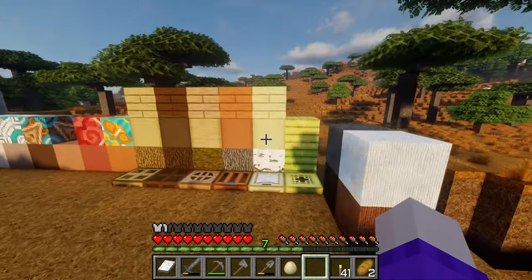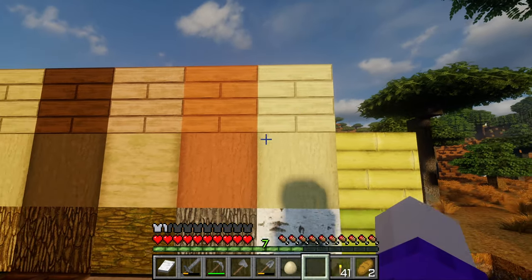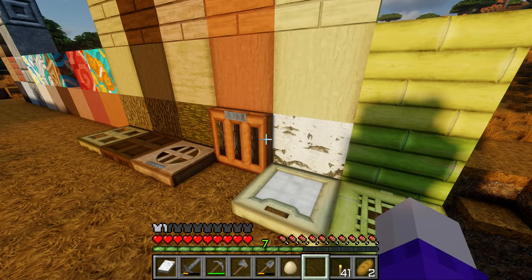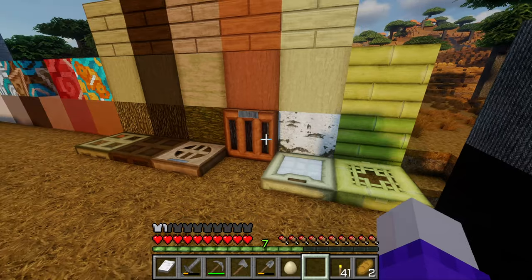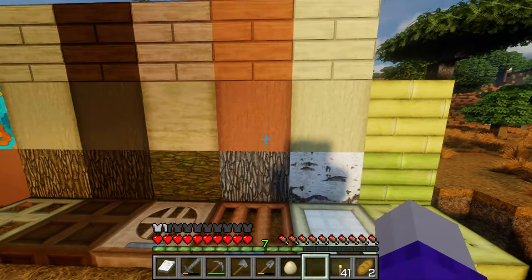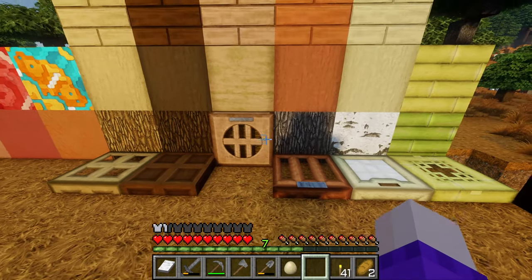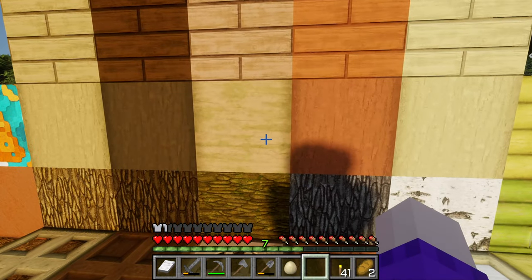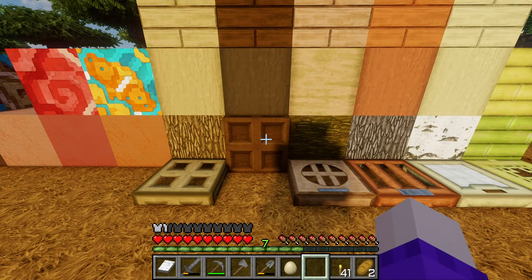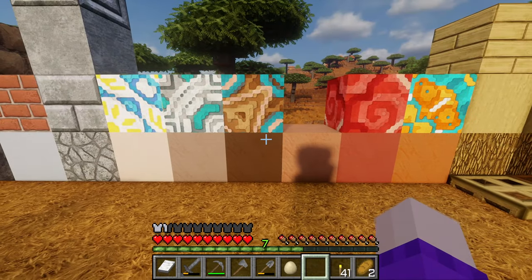Here's the birch trapdoor, normal birch stripped, and the birch planks. Now acacia - I love the way the acacia trapdoor has lovely gaps in there. That's stripped acacia, acacia planks, and the jungle. I love the jungle texture here - it looks aged and brilliant. This is the dark oak looking nice, the normal oak, and this is all the terracotta I managed to gather from down that area.